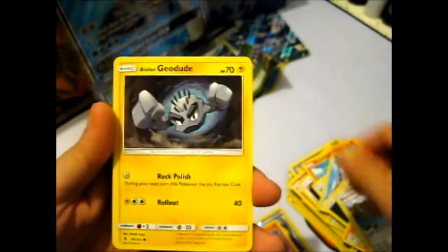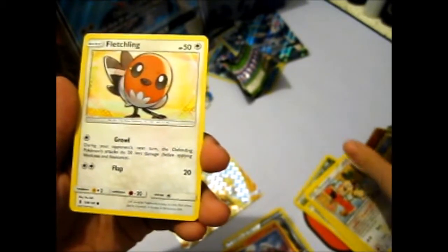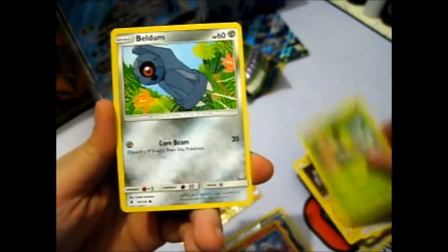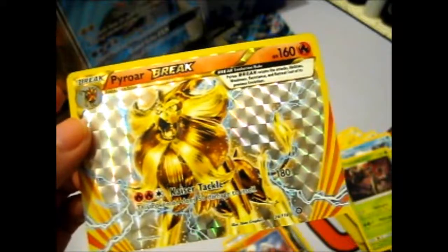Dark Energy. Hang on — is that the same sequence as the Incineroar box? I don't know. Lampent, Bewear, Alolan Geodude with his little hair bits. A Fletchling, Petilil, Fletchling, Alolan Vulpix, Reverse Machamp, and an Age Revenant. So out of all of that, I only get a Pyroar Break. I mean, it is nice — I think I named my Pyroar Simba in my game, anyway. But still... just one hit? Not even a holo. Oh well.